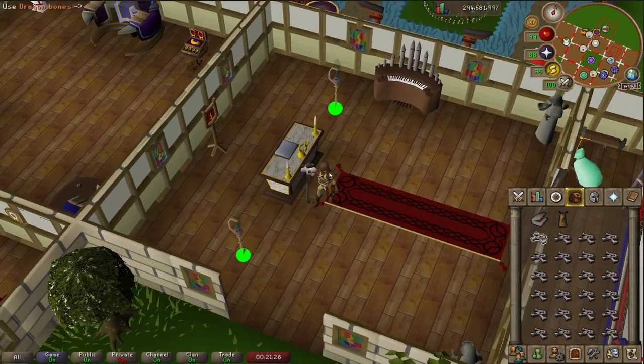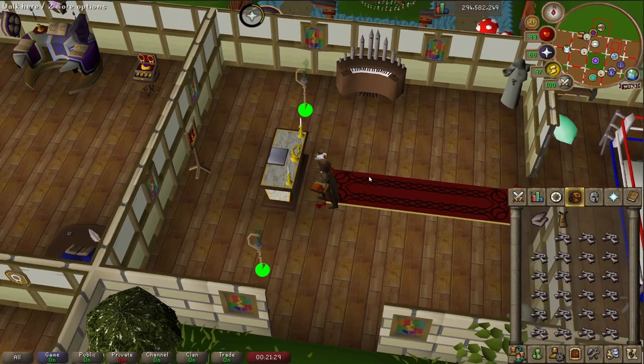And now just use the dragon bones on here, and if you want to do it AFK, this is it. It'll just do it automatically, it'll do it slightly slower than manually, but you'll get like two or three hundred kxp per hour doing this, it's very easy, and if you just want to watch a TV show or something while you're doing this, then this is the way to do it.